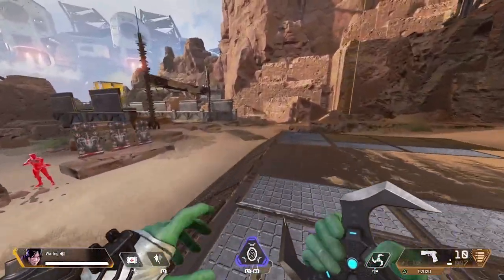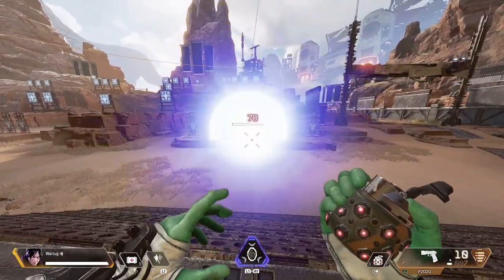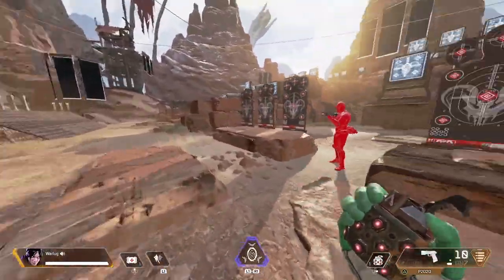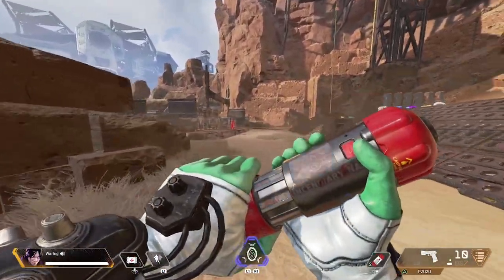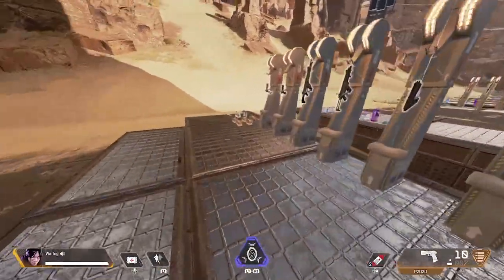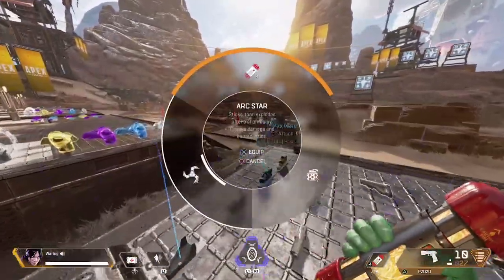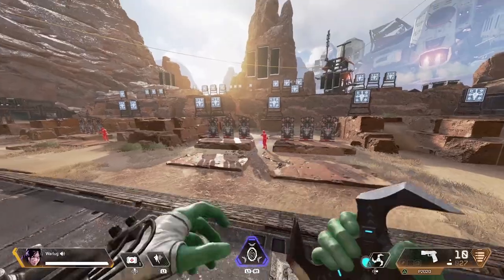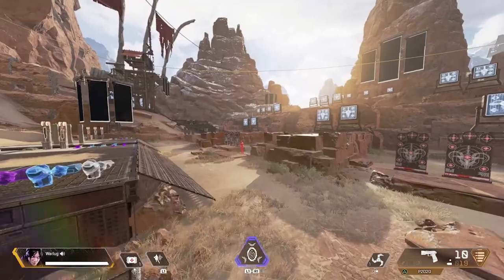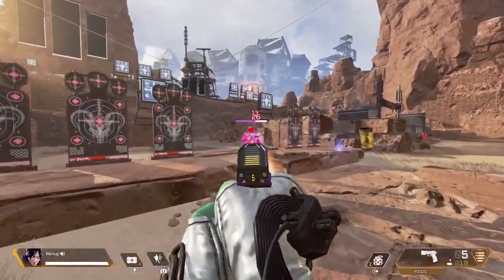On top of that, it has a stunning effect, so it slows everybody that's hit by it. When you're initially hit by the Arc Star, you're not going to be slowed down right away — you can run and move — but then as soon as it ignites, you're stunned. You're taking a lot of damage on top of that. When people use this throwable, it's to take somebody down. You could even hit somebody with the Arc Star, they get hit, and then you just finish them.